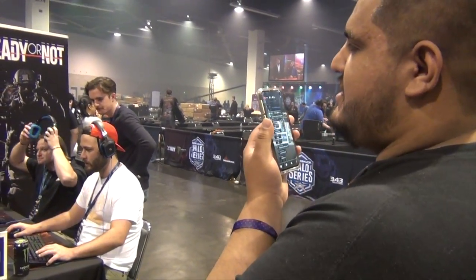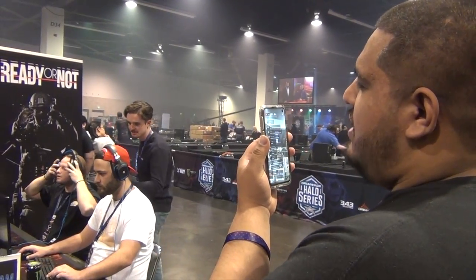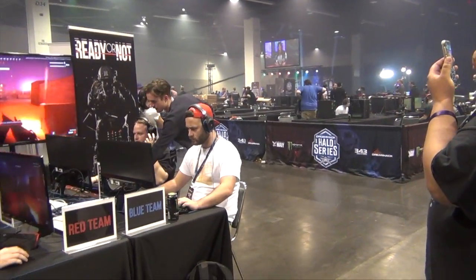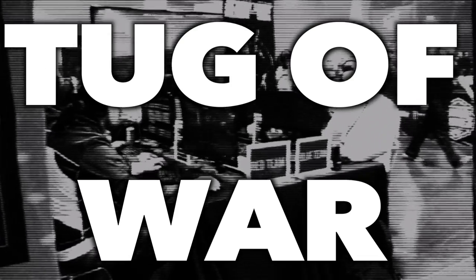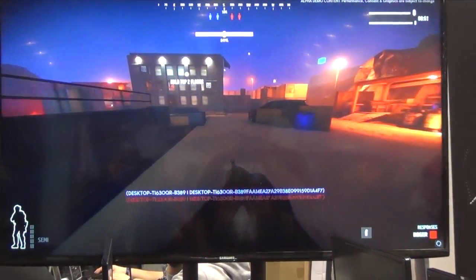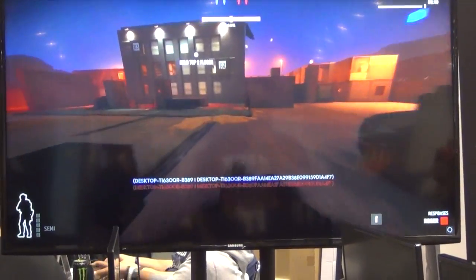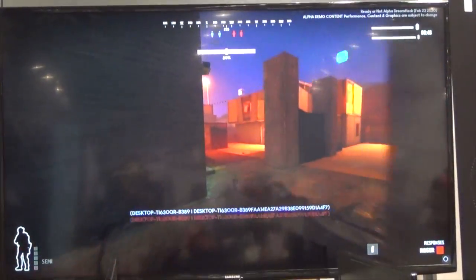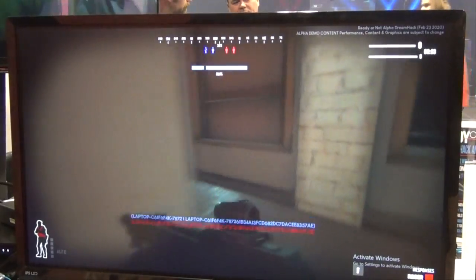The booth the devs had was pretty small — just a table and four chairs. They were featuring a more updated version of the alpha that supporters will eventually get, a gimped version with only one game mode on one map: the training map, Tug of War. In that mode, the bar at the top of the screen is the rope, and the slider is the flag. You move it by owning the contested area on the third floor of the building in the middle.